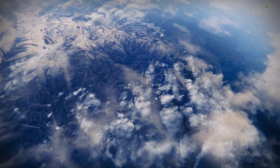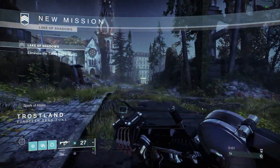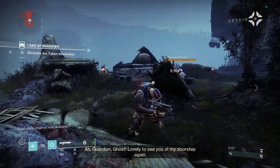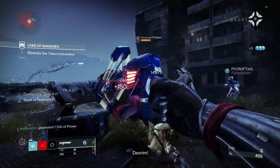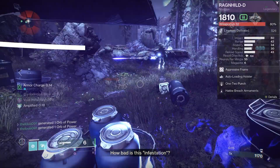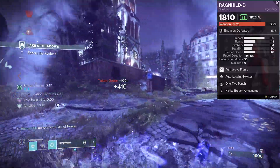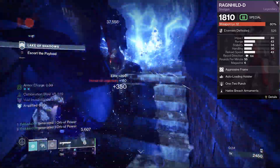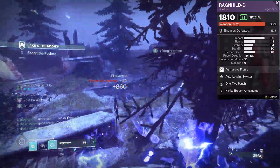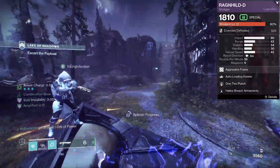To pair with this build we'll need some weapons. A 1-2 Punch shotgun is really nice and just makes you do more damage. You can use any 1-2 Punch shotgun — the easiest one for me was Razelighter D as it has 1-2 Punch and Auto-Loading Holster, which is nice. Or the shotgun from The Witch Queen — you can craft that one and it also has 1-2 Punch on it.